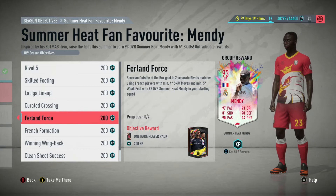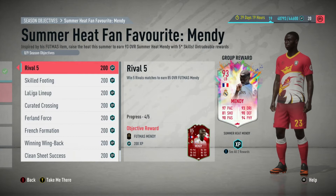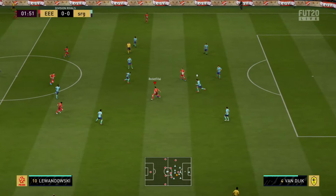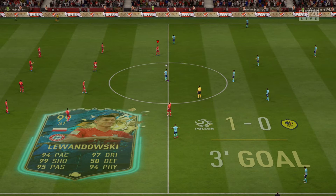We're gonna start off with Rival Five, which is as simple as it sounds — win five rivals matches to earn the 85 Footmas Mendy. Of course, if you have this card from the SBC from December, you won't have to do this; it'll happen automatically. I used my main squad with eleven doctors and fake shine of finesse — you can use any team, any rating, any league, any nation, to maximize your chance of winning.